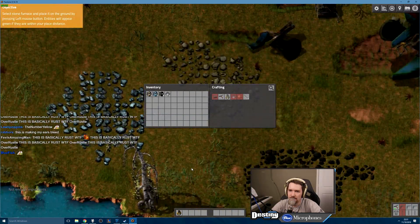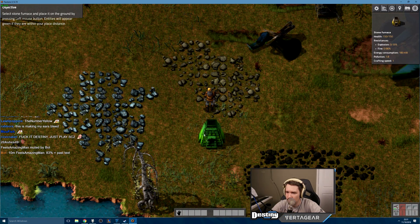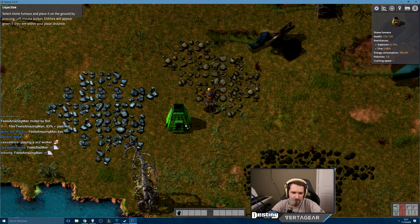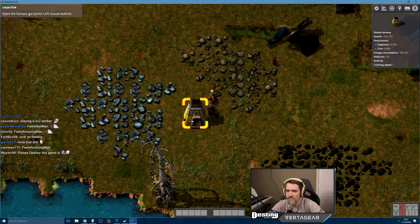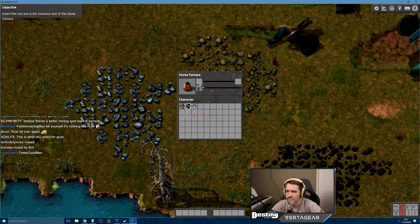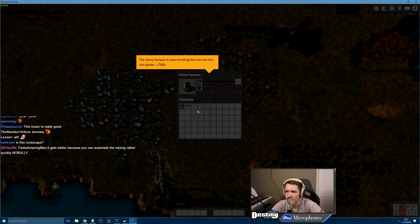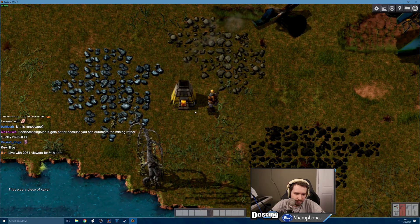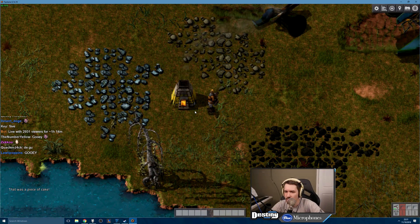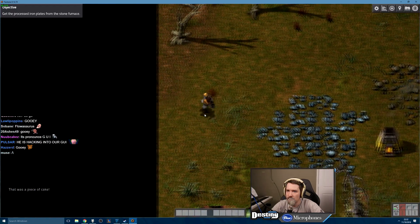Select the stone furnace and place it on the ground by pressing the left mouse button. Oh there we go, boys! Open the furnace GUI. Wow. That was a piece of cake. Get the processed iron plates.